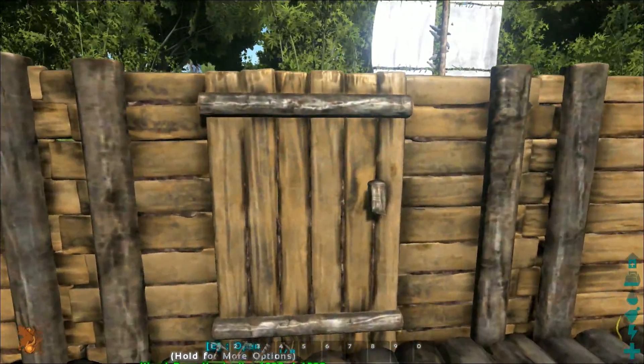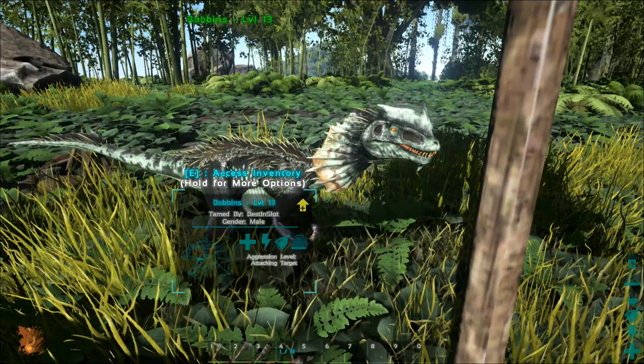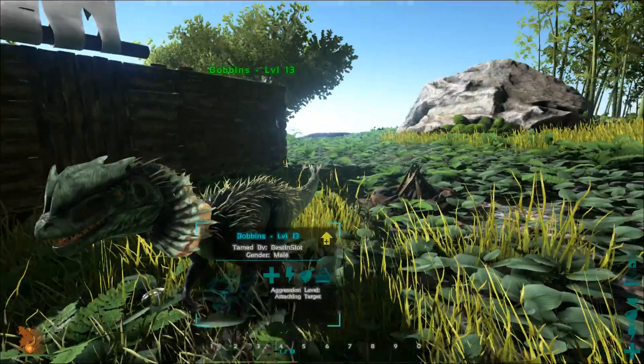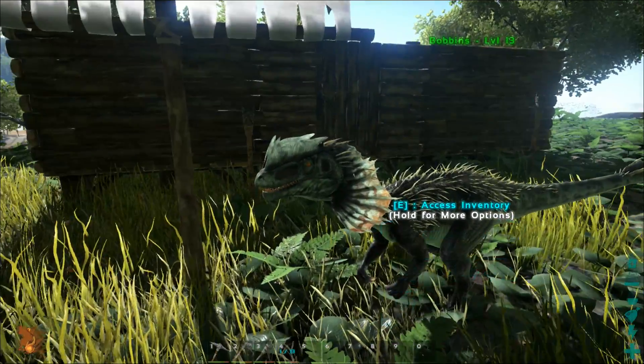However, we have a level 13 Bobbins — and Bobbins is a Dilophosaurus, ladies and gentlemen. Bobbins has been with me for about four hours so far. I kind of leave him at base because I'm really worried he's going to get killed, and I want to look after him.